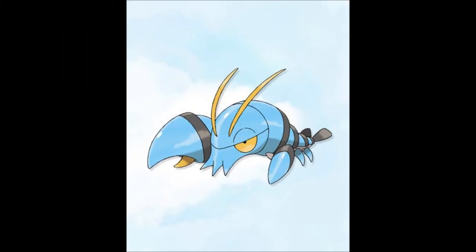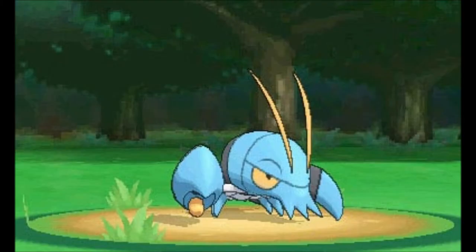The next Pokemon is Clauncher, a Water type. It has one oversized claw for attacking. It can learn Crabhammer, and I think it can learn Guillotine too — I think that'll be pretty cool.